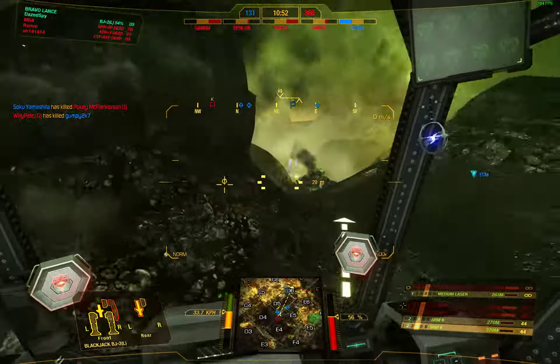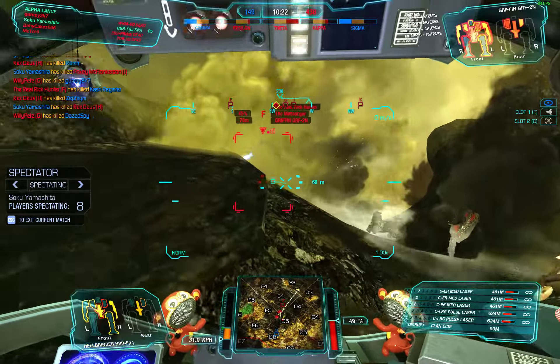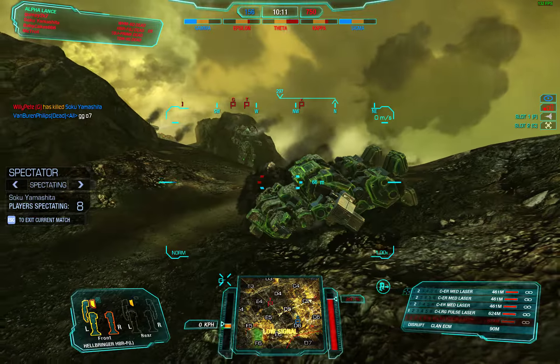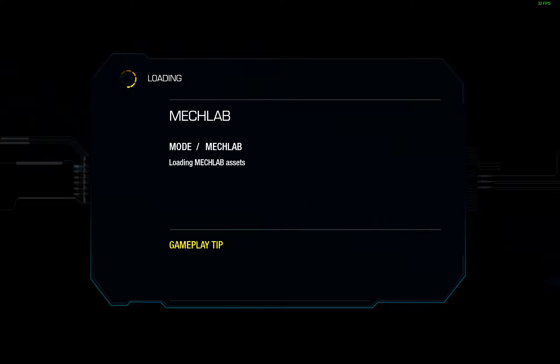Target destroyed. Center torso critical damage. What now? Best part is you died with your legs in here. Right torso critical damage. Center torso critical damage. Right arm destroyed. Well, we tried. Wait — I got th- we got this one.